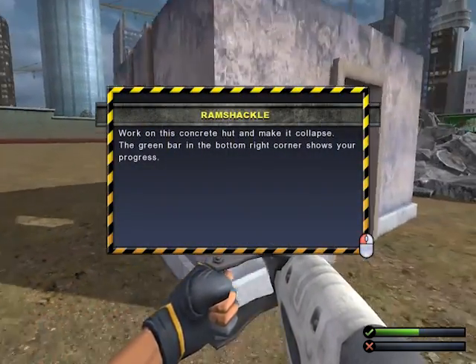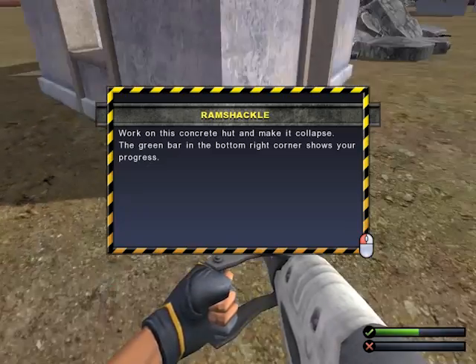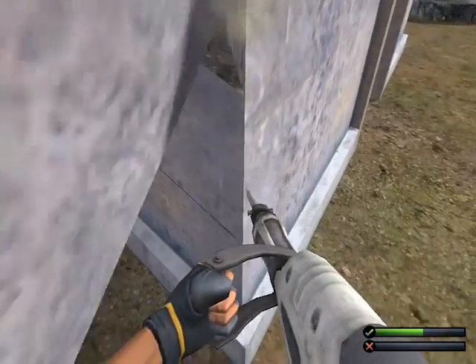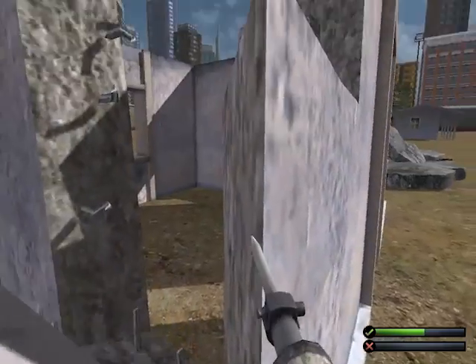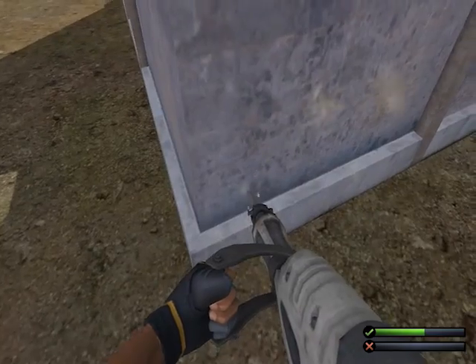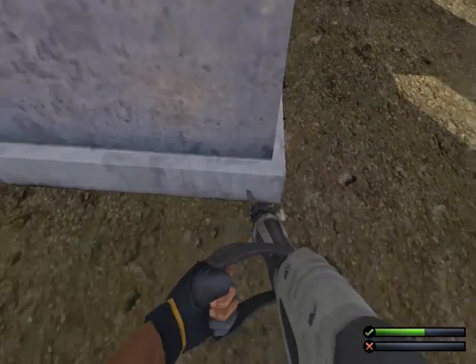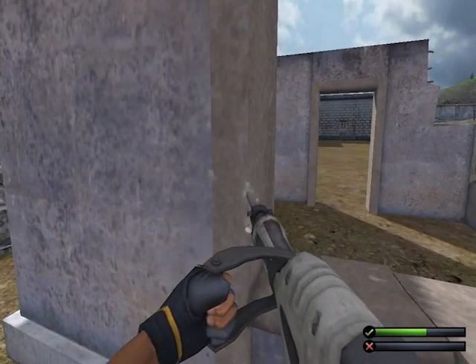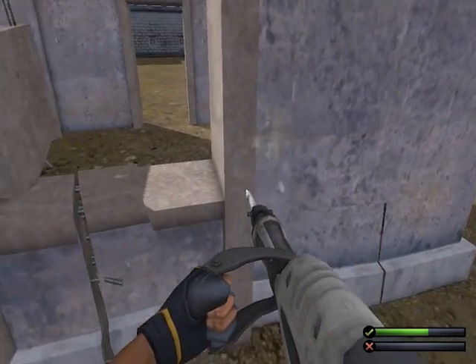Work on this concrete hut and make it collapse. The green bar on the bottom right shows your progress. Let's do the corners first. Well, there's no roof here though — let's just do the bottom thing. This looks reinforced. Not anymore, it's not.